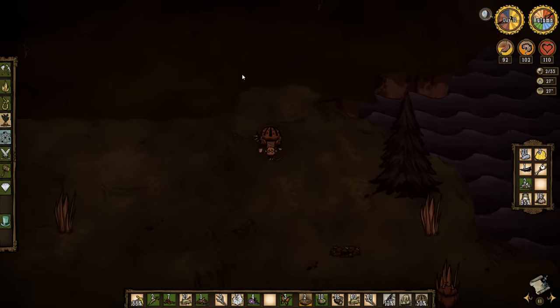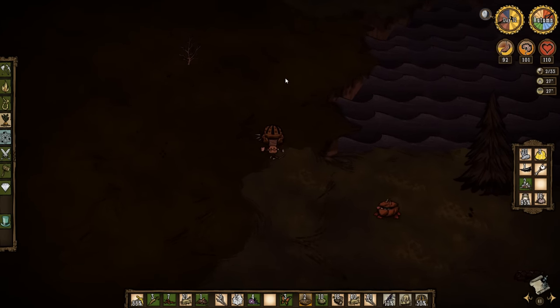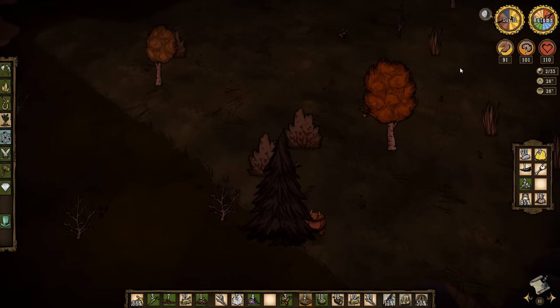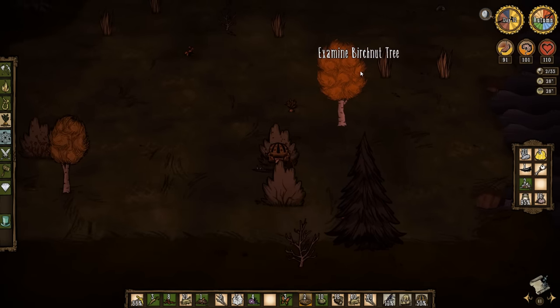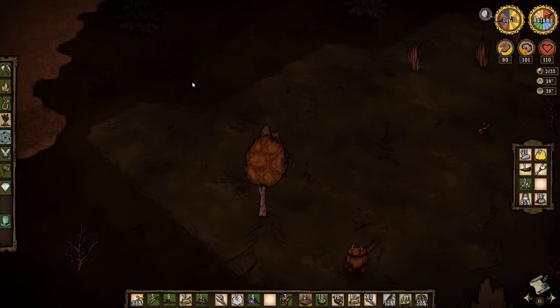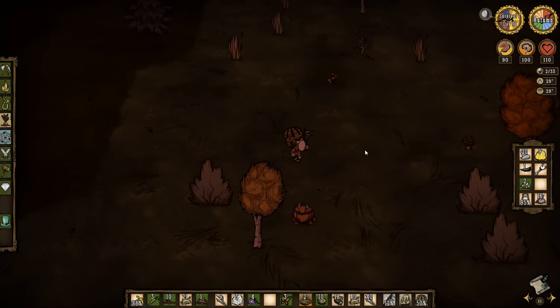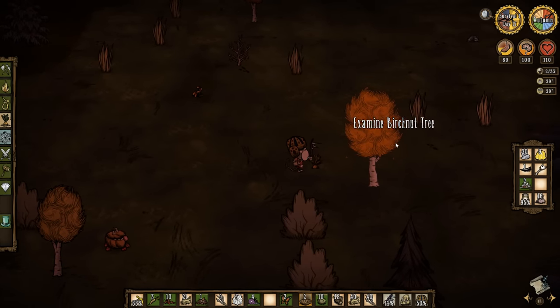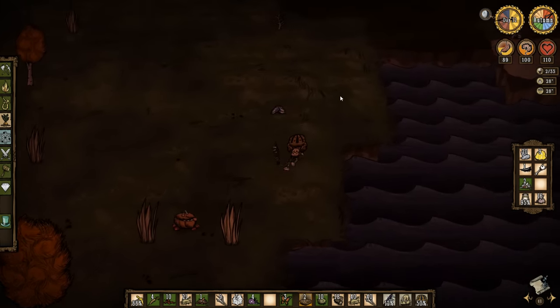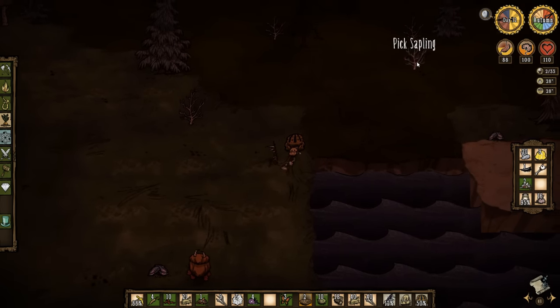I still want to finish mapping out this world, finding the beefalo and hugging them into oblivion. It would be a good idea because it's autumn, not spring, so we want to be prepared for winter. I'll be using double thermal stones because that's just what I like - it does work. I should save this meat and use it as meatballs.